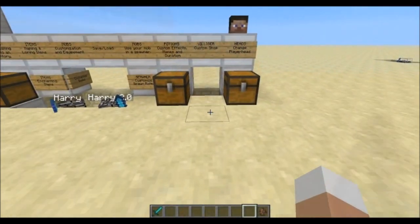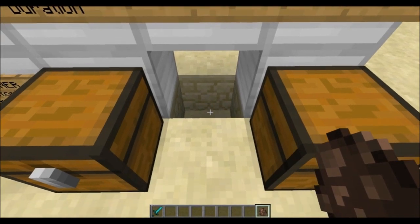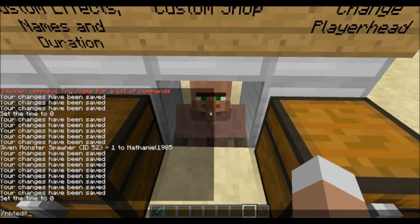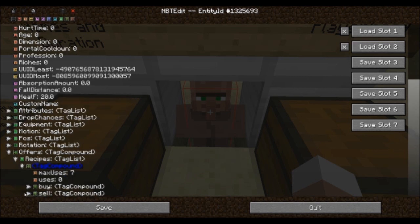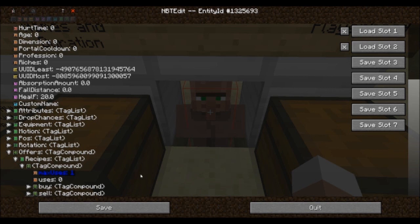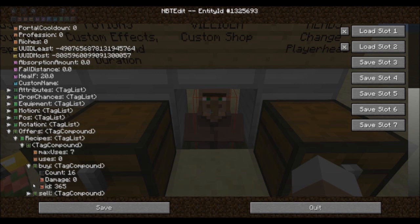Next I want to show you how to make a villager with your own custom trades. As a currency I want to use the special emeralds we made at the beginning of this tutorial, and he shall sell us a full diamond armor set with custom enchants. First spawn in a villager and interact with him at least once so he creates his first trade. After that use the slash nbtedit command on him, go to the bottom and edit his offers tab. Within the recipe tag list you will find the first trade as a compound you may edit. The option max uses describes the amount of trades the villager is willing to do in a row — we only want one of each armor piece so we'll set this to 1. Within the buy compound you can set the item the villager wants — I want my special emerald so I'm going to copy the tag containing my item name and enchantments and paste it within the buy compound of the first recipe.